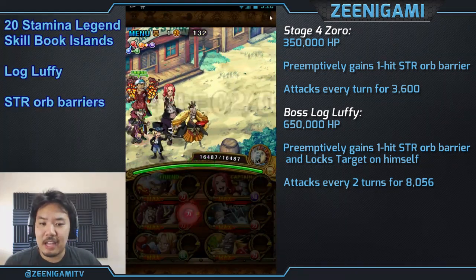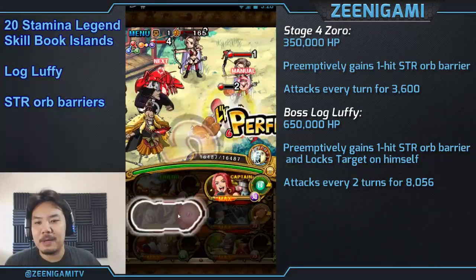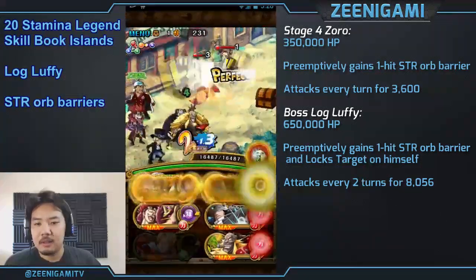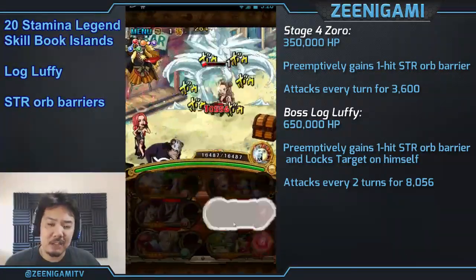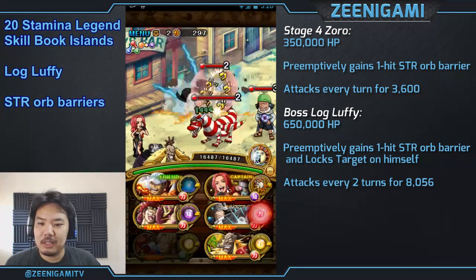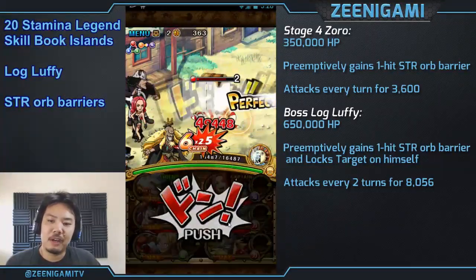Sabo is still here. If you have Diamante or guys who deal damage at the end of turns, it's going to make it a lot easier to get through the first stages. Diamante special, if you activate on stage one, will basically take you through the entire island. Pro tip: he does not kill the Lobster, so you'll have to attack the Lobster on stage two with combo hits, and then he'll kill everything else. If you have Diamante max level, his damage based on his attack value will deal about half the hit points of the Red Dragon, so you also want to do some damage to the Red Dragon.